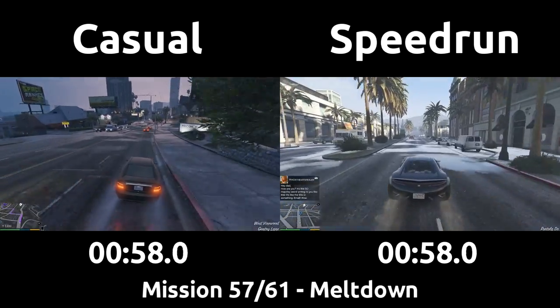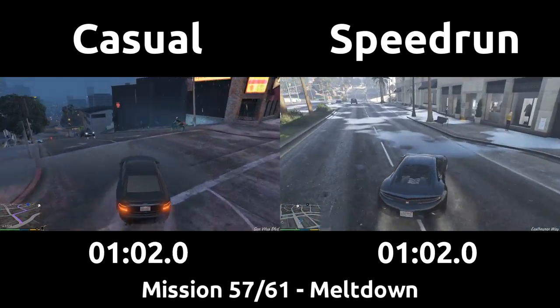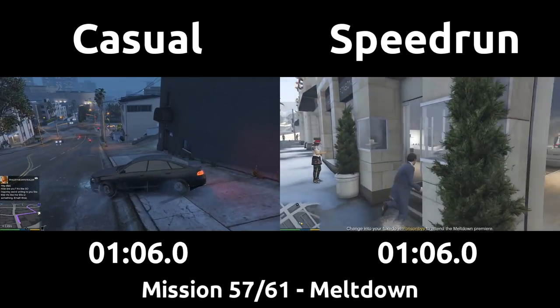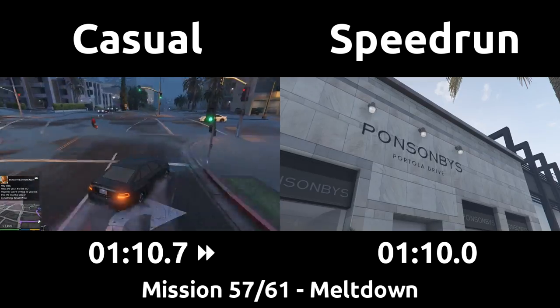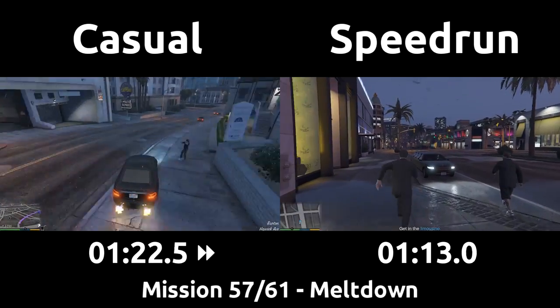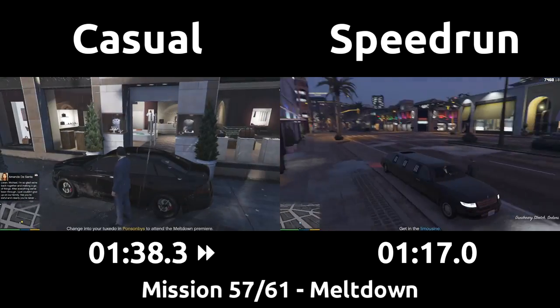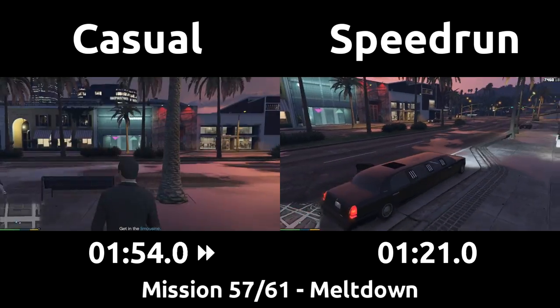The speedrun managed to grab a nice car off the road, though the location is so close that it almost would have been faster to just run there. The speedrun was very unlucky with car spawns here during this recording. Jump into the clothing store with a skip forced slowdown walking, navigate the menus quickly, and the speedrun is ready to go. Pushing Jimmy here or opening the door for him isn't faster sadly, we've tried it. The casual follows along doing the same, just a bit slower.